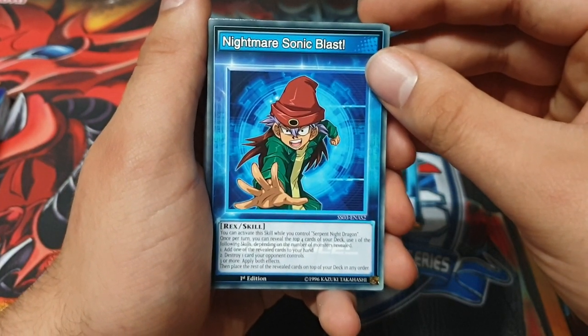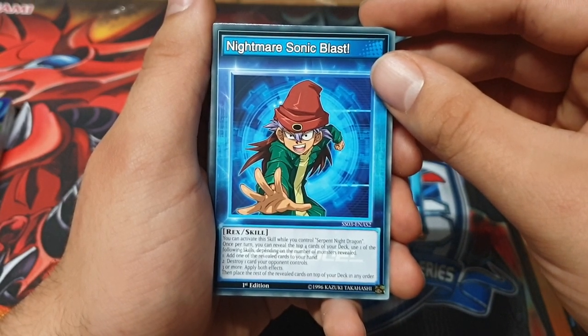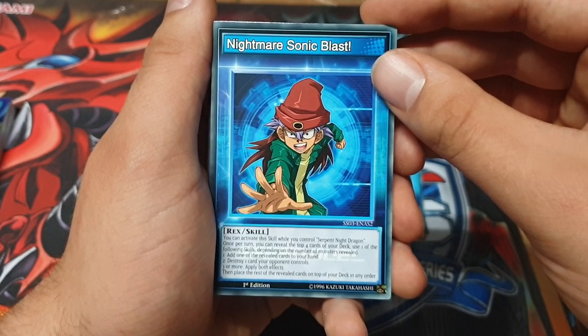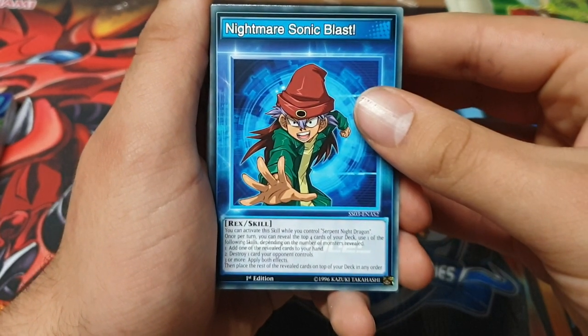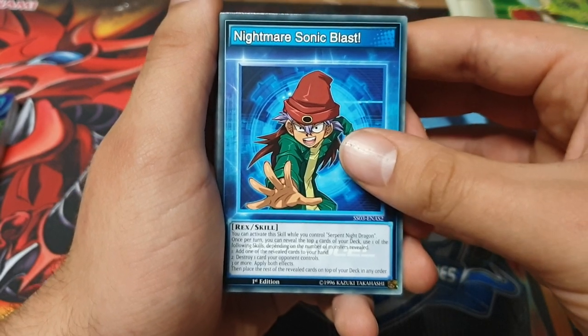Nightmare Sonic Blast: activate this skill while you control Serpent Night Dragon. Once per turn, reveal the top four cards of your deck and use one of the effects depending on the number of monsters revealed — add the revealed card to your hand or destroy one card the opponent controls. If three are monsters, both effects apply. Is that once per tournament? It's potentially quite broken.